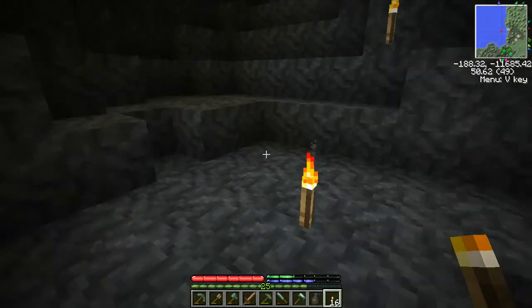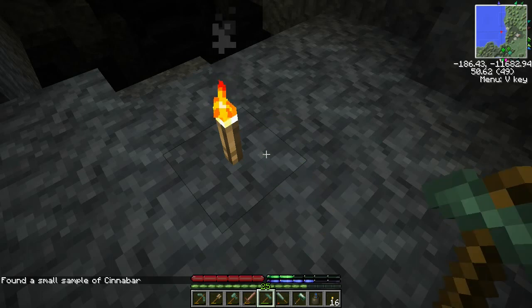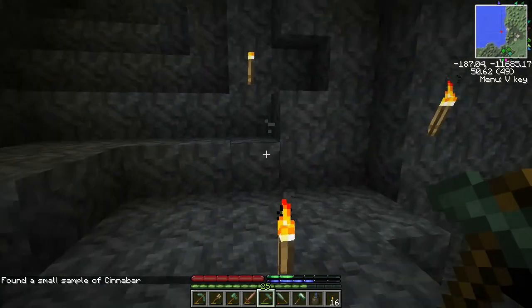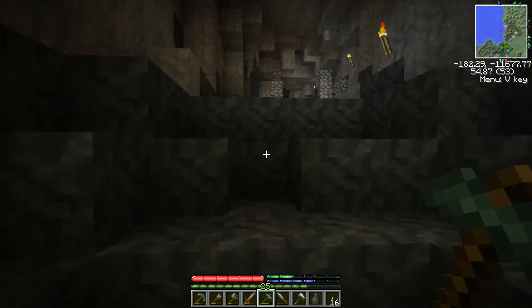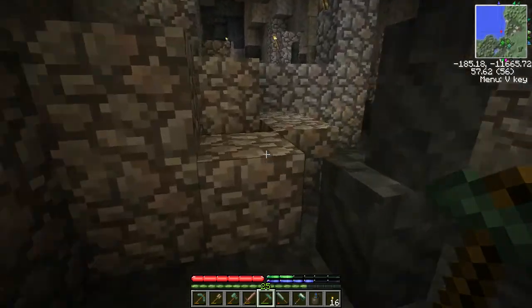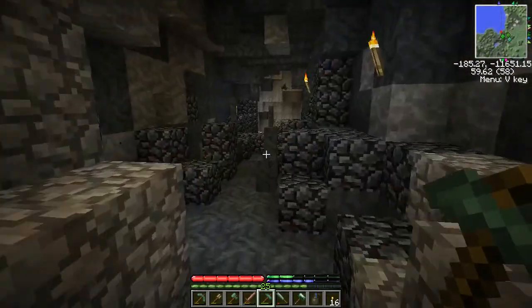A couple of zombies were dancing down there just earlier. When I came to this spot I found a small sample of cinnabar - I don't think we've run into cinnabar yet. You can grind cinnabar up in a quern and that'll give you redstone. Redstone isn't quite as useful in TerraFirmaCraft as in normal Minecraft - there isn't as much you can do with it, but it's still useful.